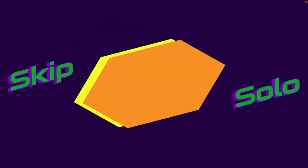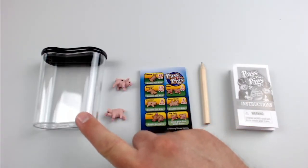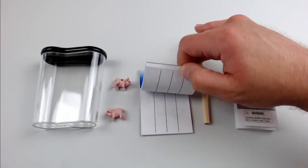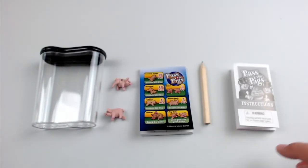Snouters! Out of the box, you're going to get a dice throwing cup, two pig dice, a scorebook with a reference card for how to score, a pencil, and an instruction booklet. All of this fits into the dice cup.